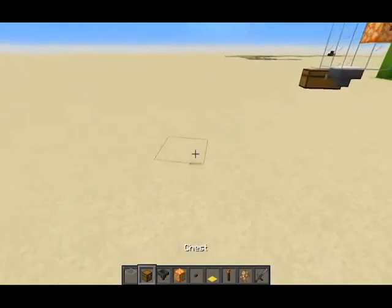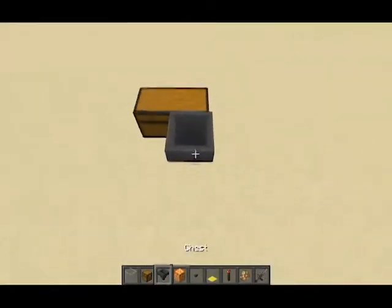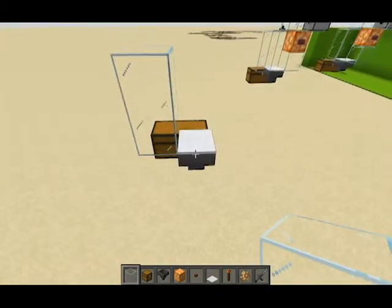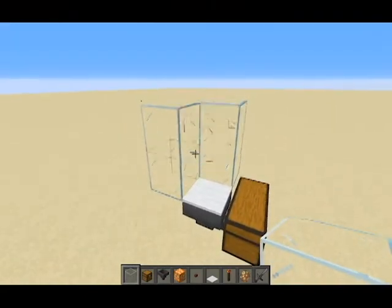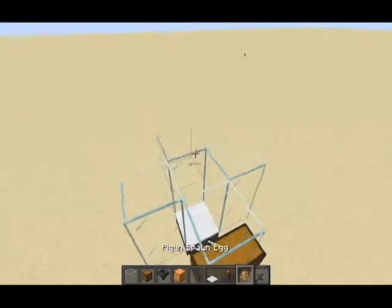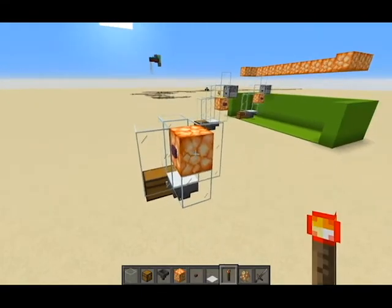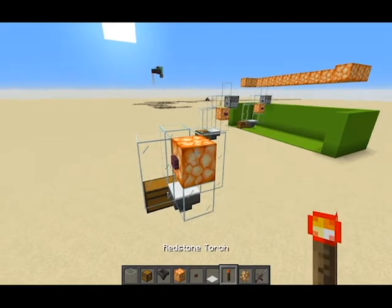So you're going to want a chest there, a hopper there, with a carpet on the top, which is right here, and then glass around the outside, just like this. And then maybe a shroom light — shroom lights are really good for it — and then you put a button there. It doesn't have to be warped, a crimson button, but you can.